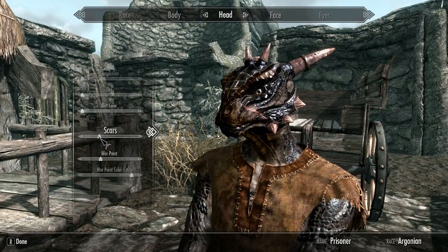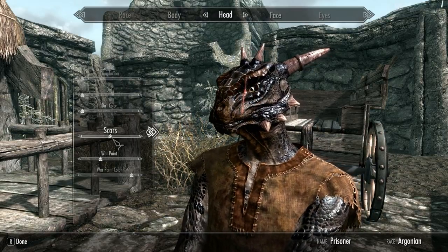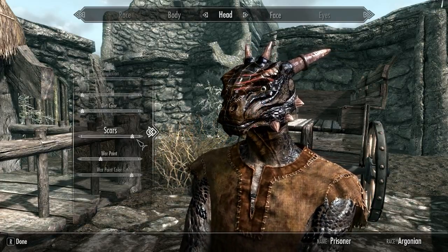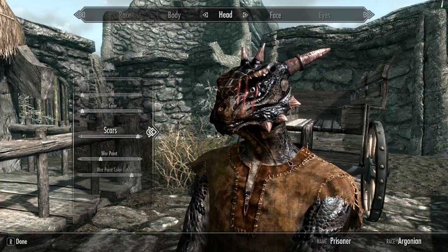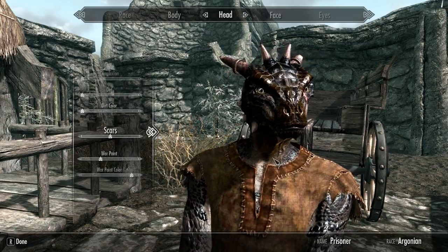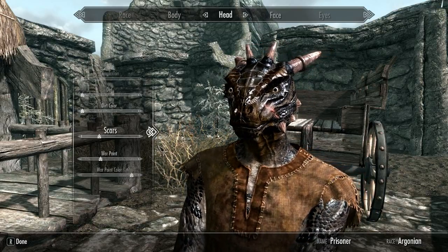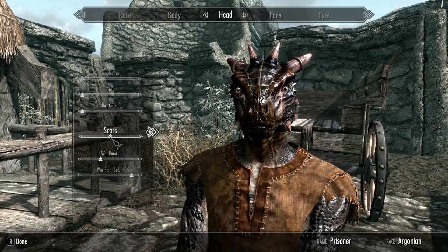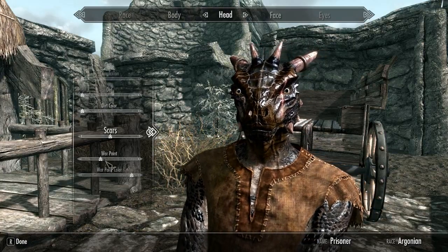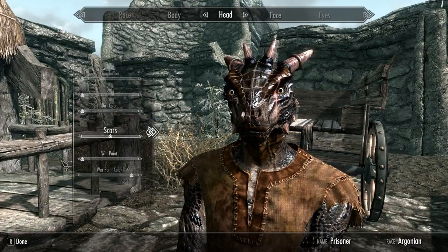Any scars? Do I want a scar? Maybe. Yeah, why not? Let's go for a light scar — above the eye or around the eye? No, I like something a bit smaller. Let's go for this vertical scar here. Warp paint — anything I can do with that? It's not very visible on the Argonian, so I'll leave it.